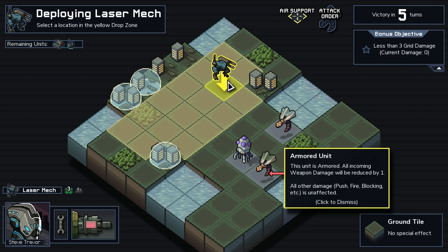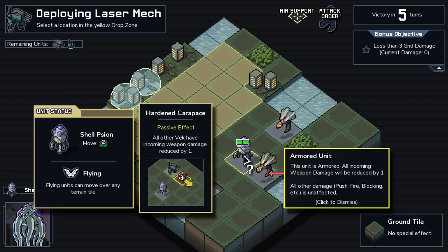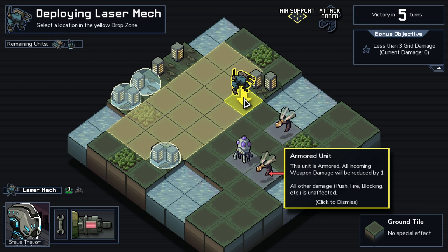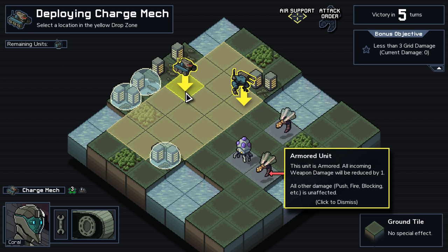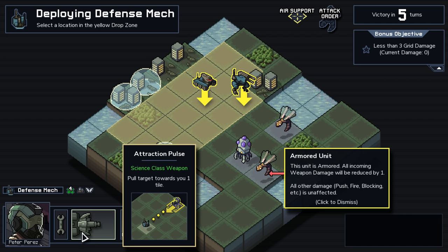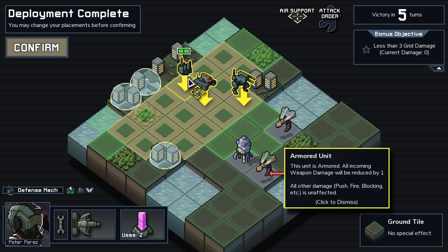These guys are gonna spawn — as long as we kind of protect this back line and hope they run over and attack these shielded buildings, that would be great. Oh, this guy's armored. Shell Scion — yep, this guy's giving them armor. We gotta get rid of him. These guys are relatively weak, and there are no nets to speak of. We need ramming potential, and then we can fly and pull and shield tiles.